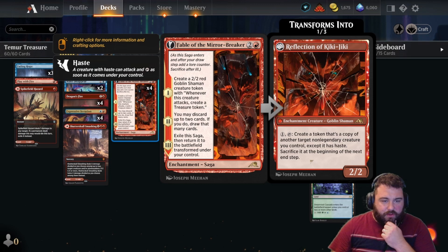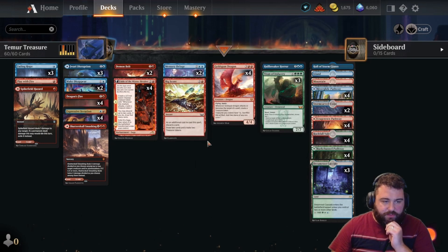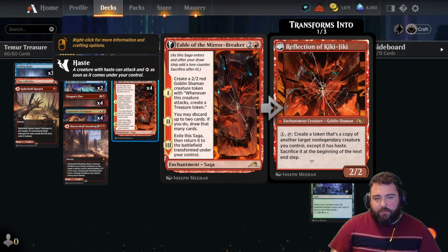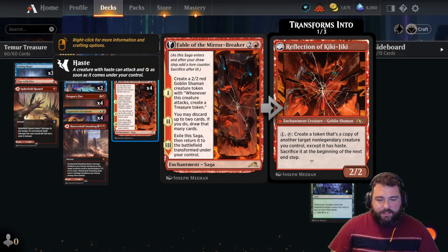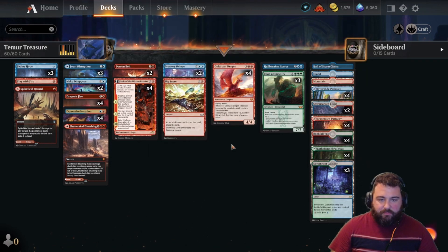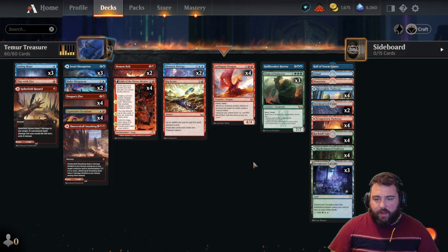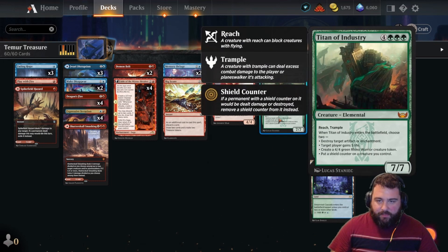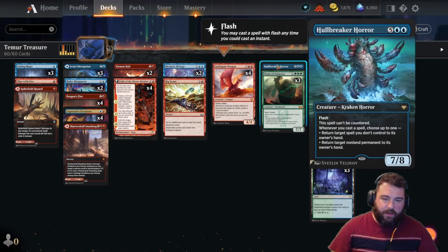Fable of the Mirror Breaker — good for making a little 2/2 red Goblin Shaman, attacking in, and creating a Treasure token. Treasure helps you ramp in this deck, that's also why we have Big Score. The main selling point is Saga Step 3: generating the Reflection of Kiki-Jiki. Tap it to create a token that's a copy of a target non-legendary creature — mostly that will be Goldspan Dragon, so you attack in with two, make two treasure tokens, and have mana up to counter things. If the game's really grindy, you can make copies of Titan of Industry and Hullbreaker Horror since they're not legendary either.